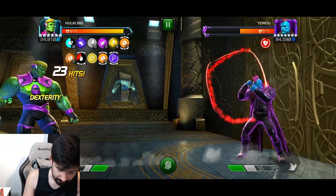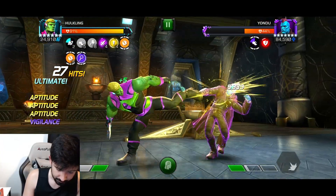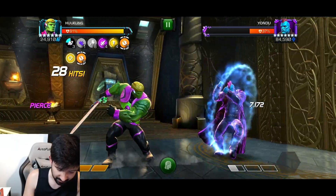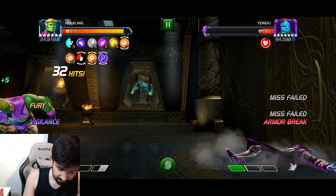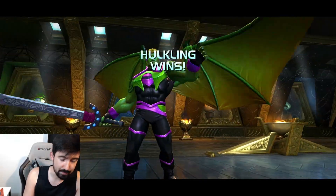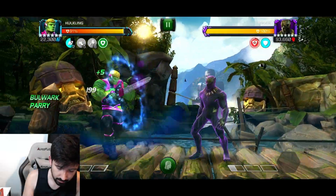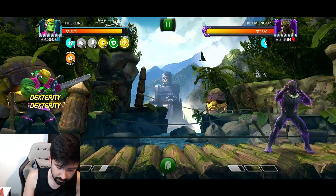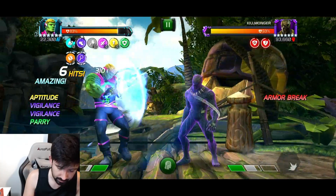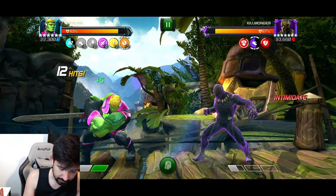We just want to lock it in. There we go - I mistimed it again but thankfully we go unblockable at the end and now we can lay into this guy. I just got to pay attention to the amount of charges I have available before throwing the special. I don't trust Yondu - he throws that special 1 at random times. Look at that damage, so good. I don't have the Odin synergy on - I wonder how much better it could be.